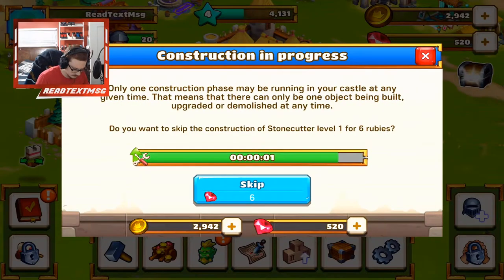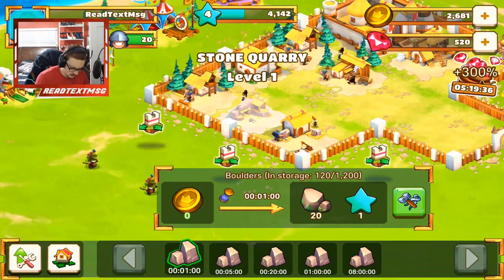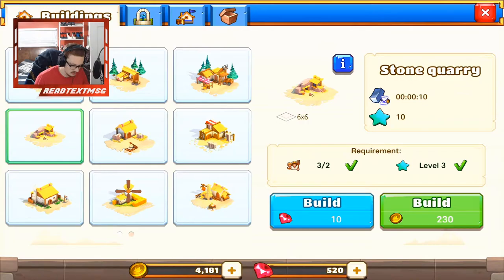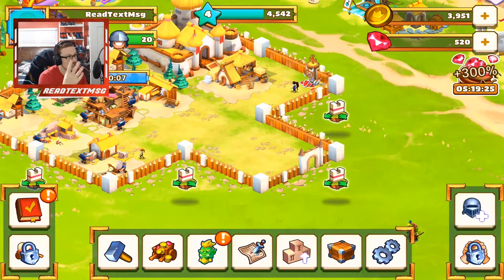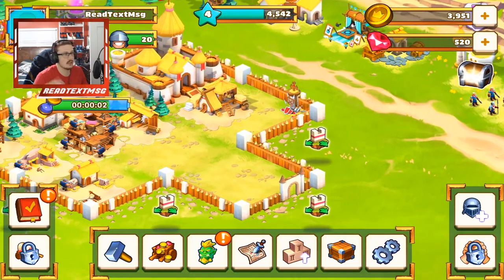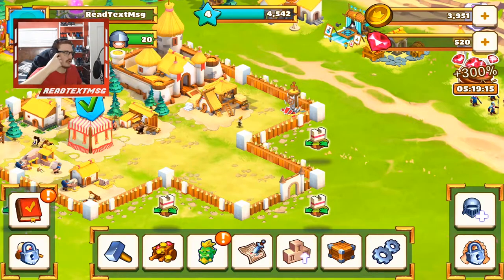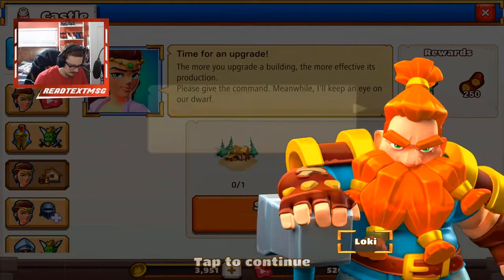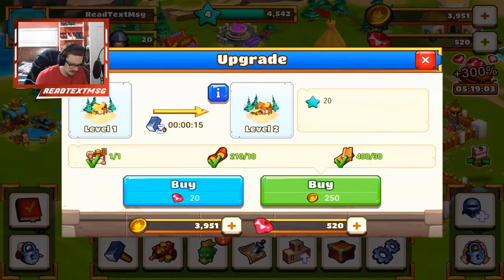Have two stone quarries in your castle — let's build another one, grab more of those, collect. So basically you just do what the quest tells you to do, nothing super crazy. I'm curious as to why we have a wall in the front right here, as if other people can attack us and take our resources. It just doesn't make sense to me why we'd have that there for now, at least.